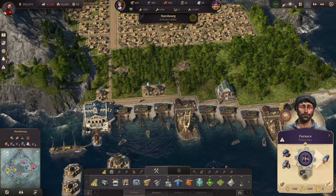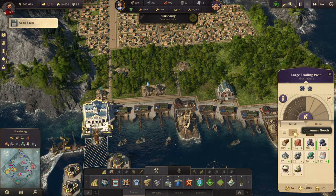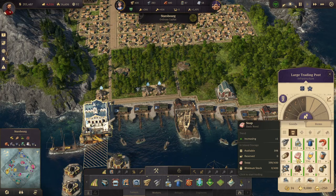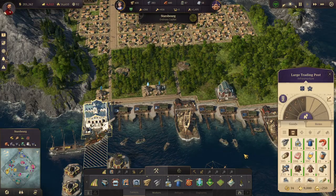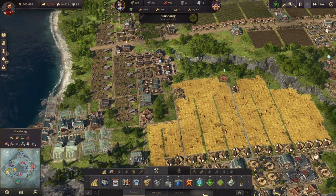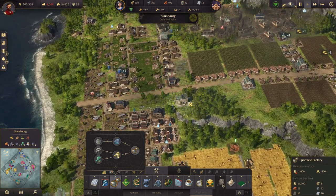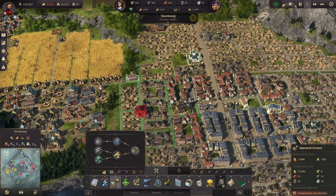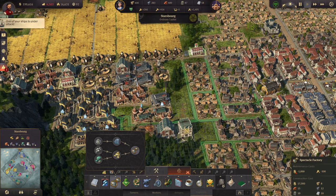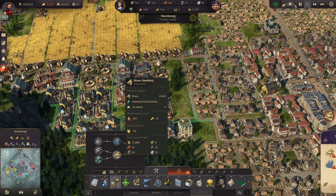Why not? What are we missing? Consumer goods. We're not missing anything that we had before. It's just a matter of them really wanting those spectacles, I think. So let's put in a spectacle factory. I think we'll stick it in here. We need the brass smeltery as well, which we'll stick up here.